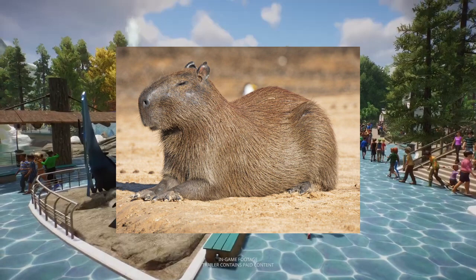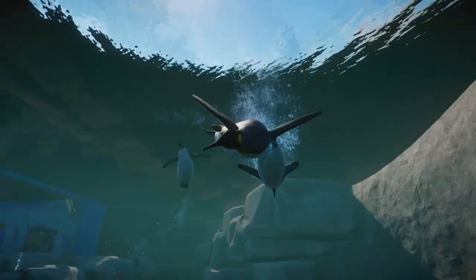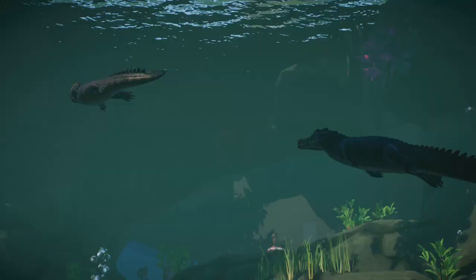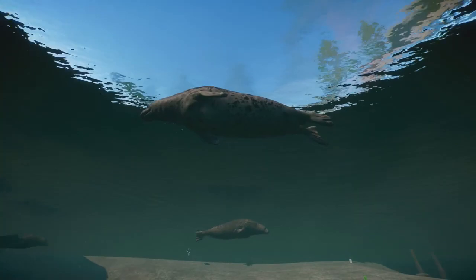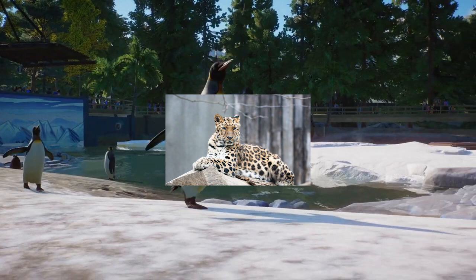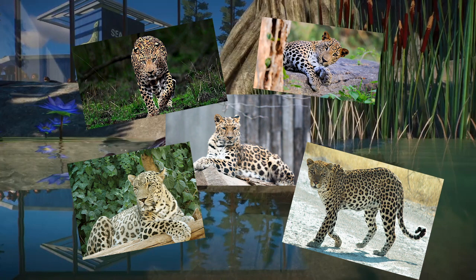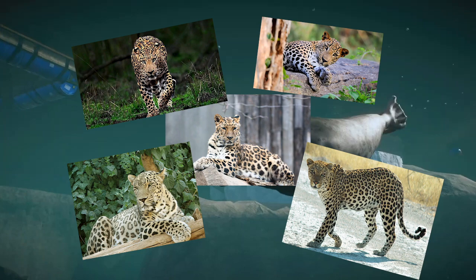Next on the list is a leopard, and this is where it actually gets kind of interesting. Random Goat was able to split up the different species of leopard that people voted for, with Amur leopards being the species most common in zoos taking first, meanwhile followed by African, Persian, and Indian, and then Sri Lankan respectively. Either way, whichever species we get, I'd just be happy to get a leopard, as getting one would really fill out the niche for the last big cat that we really require.